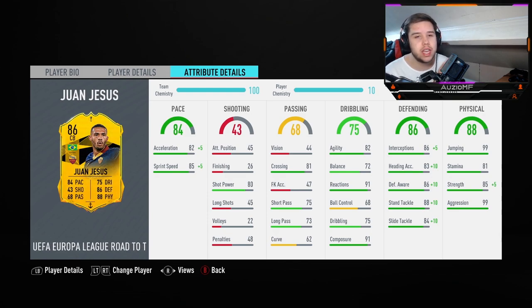Passing-wise — we're not even going to get into shooting because this guy cannot shoot to save his life. So passing: 44 vision, which means he's not going to be able to do those cheeky over-the-top balls from the centre-back position. 81 crossing — God knows where he got that from. 75 short passing, 73 long passing. The short passing is not terrible, but the long passing — it looks like we're going to have exactly the same problem as we did with Militao, where he's not going to be able to switch the ball from one side to the other. Hopefully he can, but this is what we're here for — to check if he actually can.